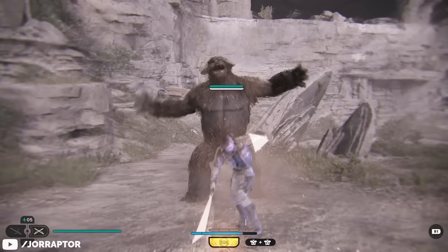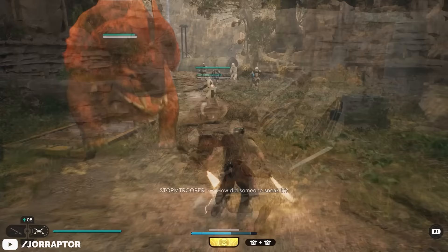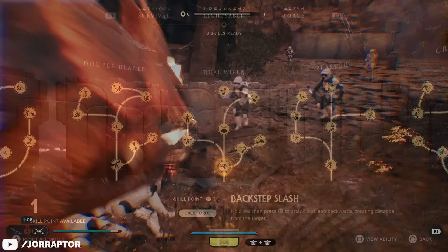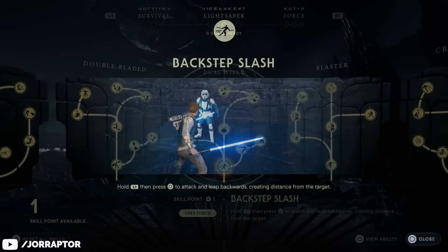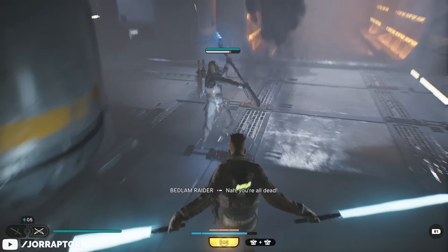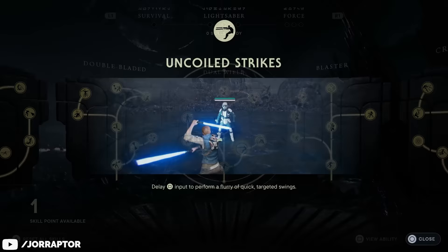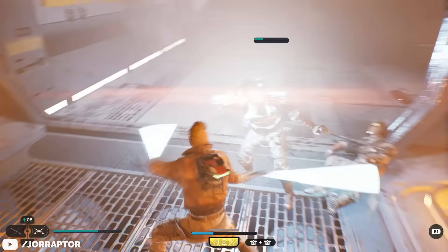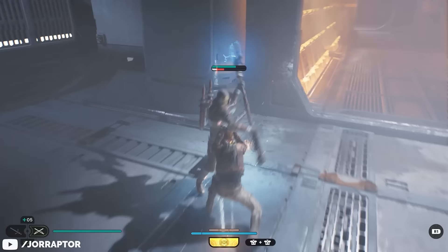On offense you deal less damage than with the crossguard saber, but thanks to high attack speed and long combos your damage output is still pretty good. You'll want to stay quick on your feet — use your jump and air dash a lot. Unlocking backstab slash lets you safely disengage while dealing damage, and uncoiled strikes gives you a very quick combo with a lot of range to close the distance, though you need to wait after the first attack before pressing the button again.